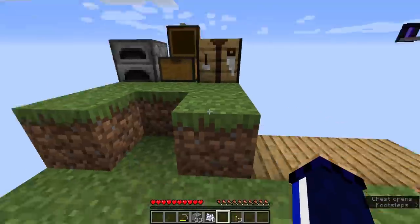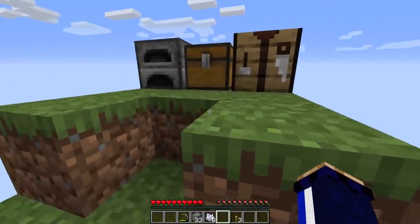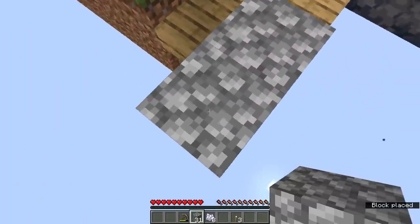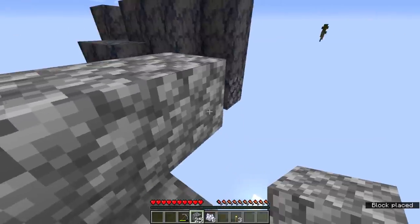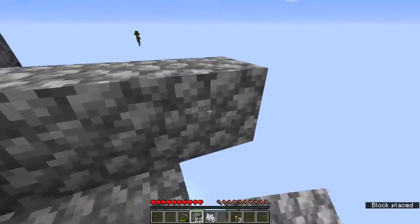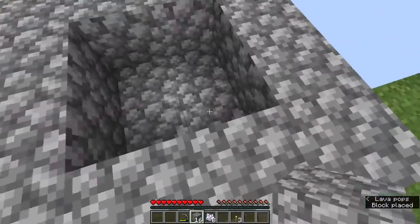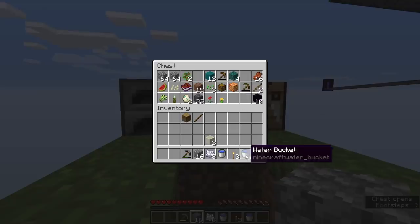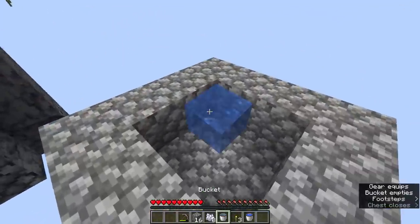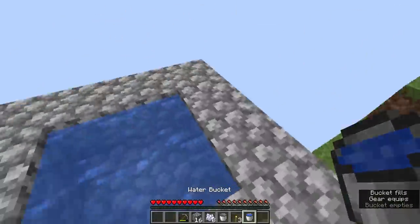It looks like we got another water source from the bottom of that as well, so we can pop that back in the chest. Once we've created a little enclosure over here for the water, we can set up a two by two area where we will have an infinite water source. We just have a nice simple two by two area here — we put a water source there and a water source there using these two buckets, and we have an infinite water source. That's a great start in any Skyblock world.